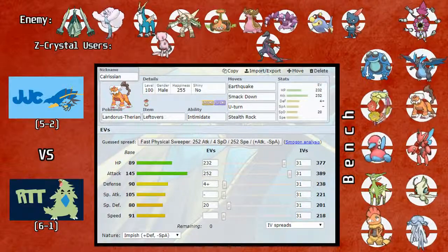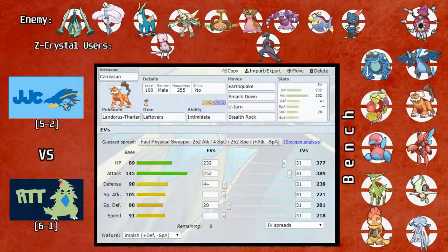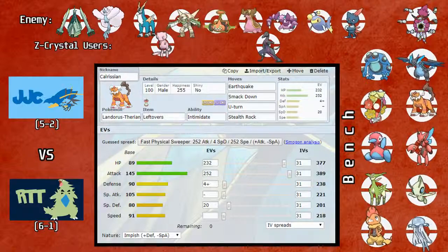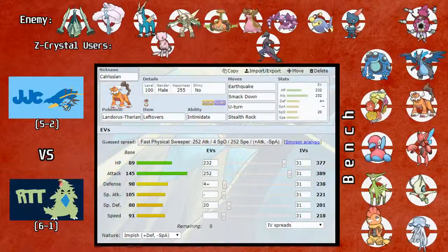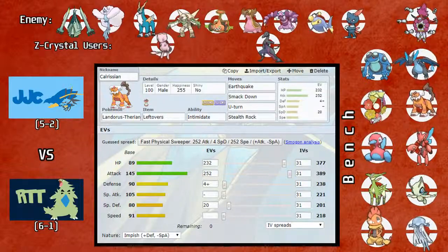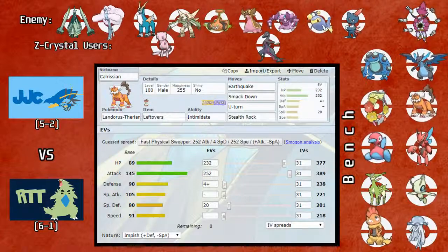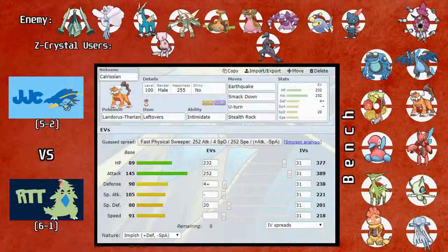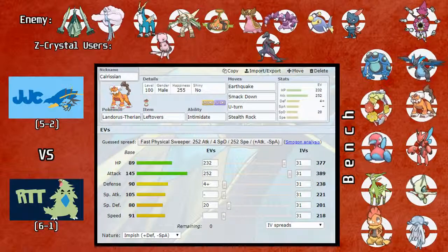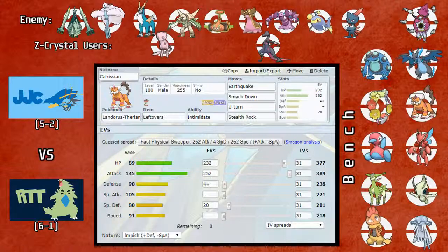First on the list is Cobalion, which replaced Lucario. Both are Fighting/Steel types, so Cobalion is a bit more multi-dimensional — it's a lot faster at base 108 Speed. It can be run as a pivot with Volt Switch, has the option of a Swords Dance set or a Calm Mind set, and it's also a good Stealth Rock setter. Good chance he brings it this week. It's faster than Charizard's base speed, and if it's holding a Scarf it can outspeed even after a Dragon Dance and KO with something like Stone Edge.